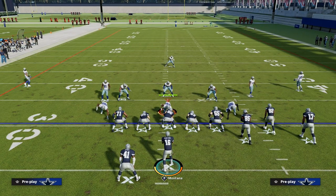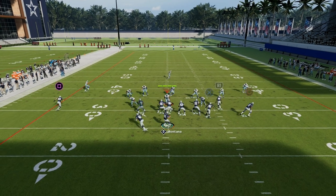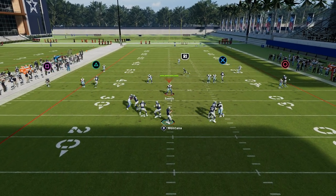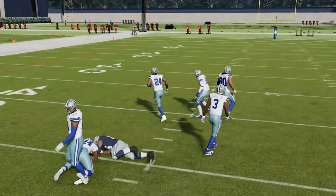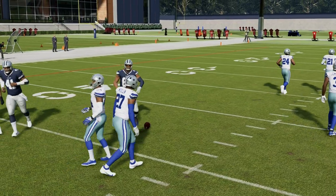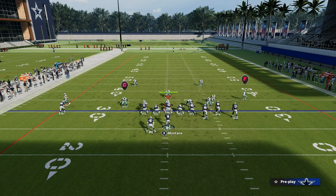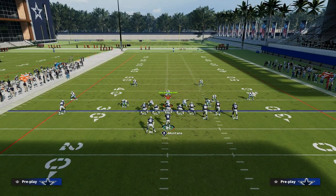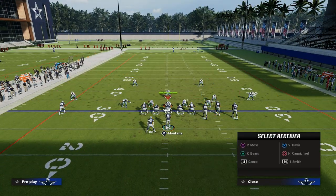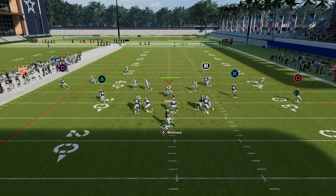This gets even harder for them to defend the more they adjust to the running back. Against cover three, you can throw back in there and see all these little windows that these vertical seam routes are going to provide for you. This is why wheel routes, year over year, have been one of the best routes in Madden for as long as I've been playing. The best way to defend them, from my experience, is to try to cross-man them, which doesn't always work.